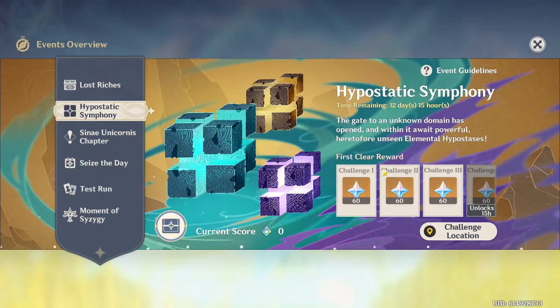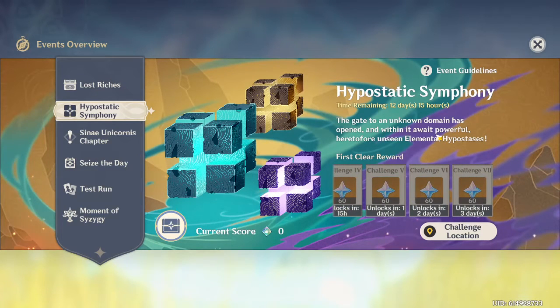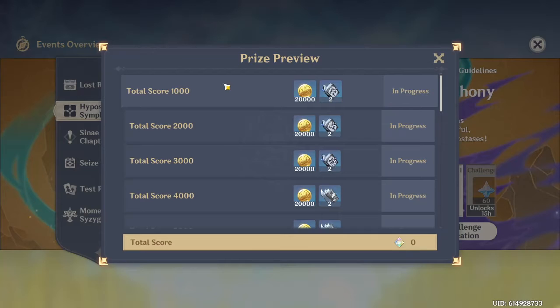There are seven different challenges for this event, each of which will get you 60 Primogems, for a total of 420 Primogems along with other stuff. For the score part of the event, after killing one of the Hypostatics you'll be getting points, and here are the rewards for said point total.